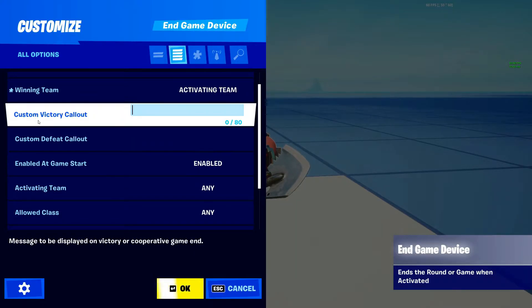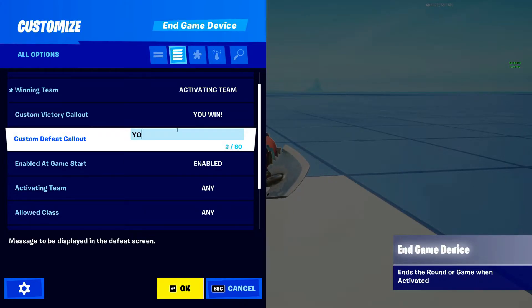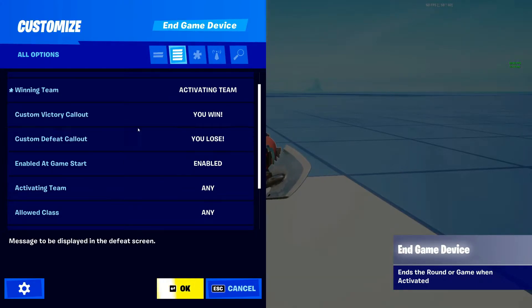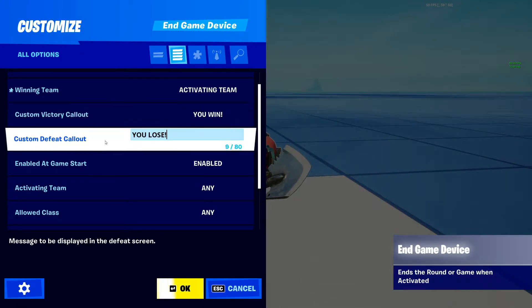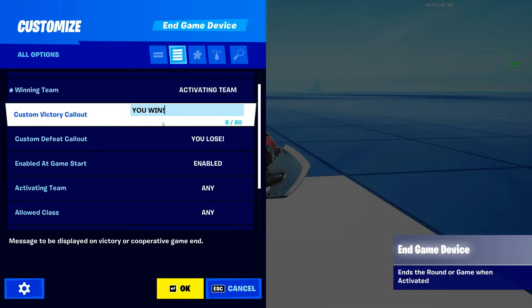Next are the custom victory callouts and custom defeat callouts. You can type in anything you want here — for example, 'you win' or 'you lose.' It's a really cool feature. This is also available in the My Island settings if you want to type it in there.